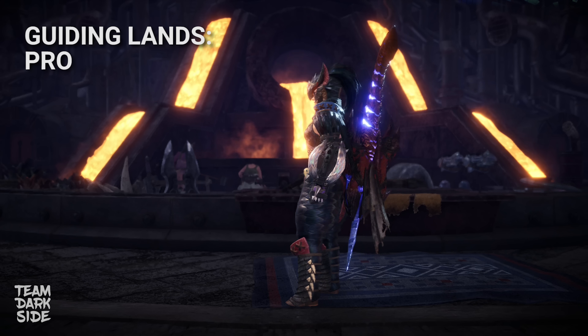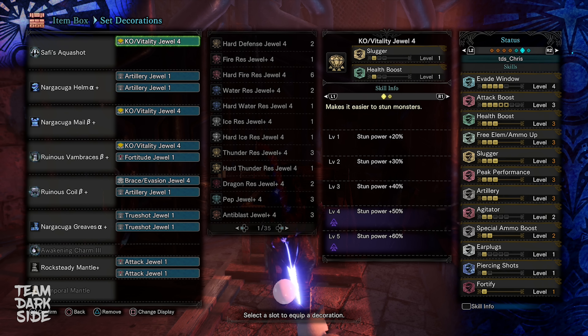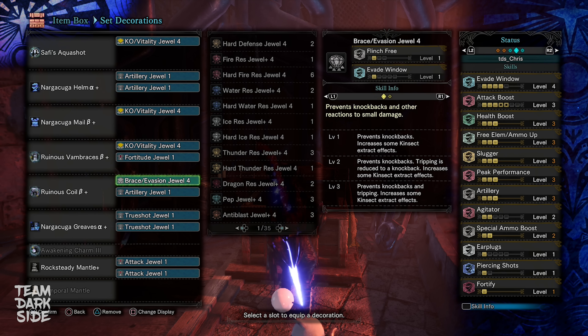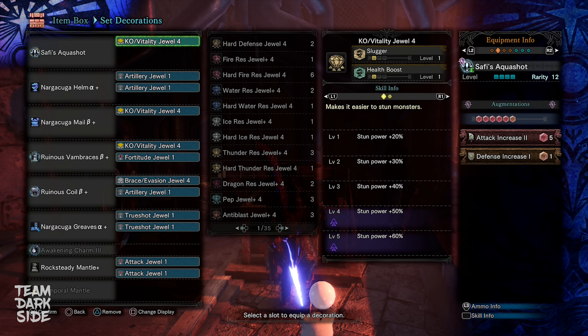Lastly, the pro build for Guiding Lands. It automatically comes with Resentment Level 3, which is quite nice to have, but the major difference is that it has 3 Nagar Kuga parts, so we don't need Nagar Kuga Essence in our weapon anymore, and thus have one more attack awaken ability. But this is only possible when we have 2 Special Ammo Boost decorations. Additionally: 3 KO Vitalities, 3 Artillery, 1 Fortitude, and 1 Brace Talisman. This one is definitely quite challenging to make, but even if you can't, you will be more than fine using the medium one as well.